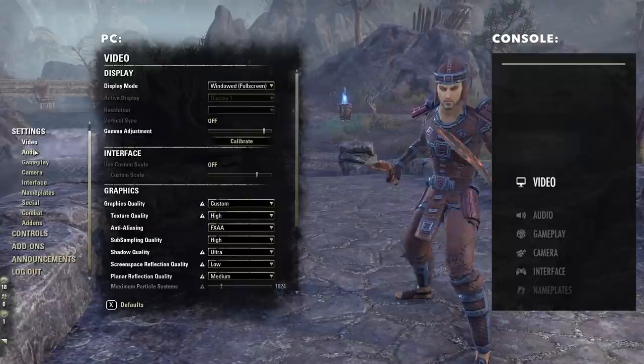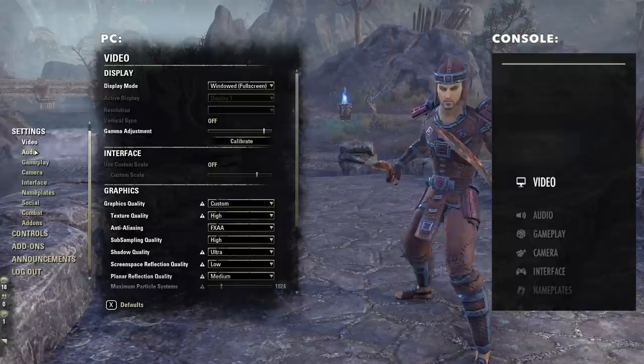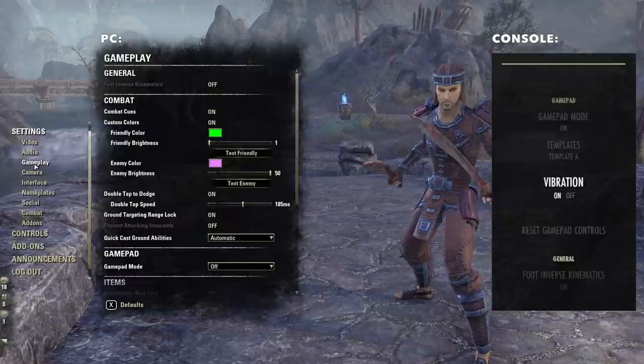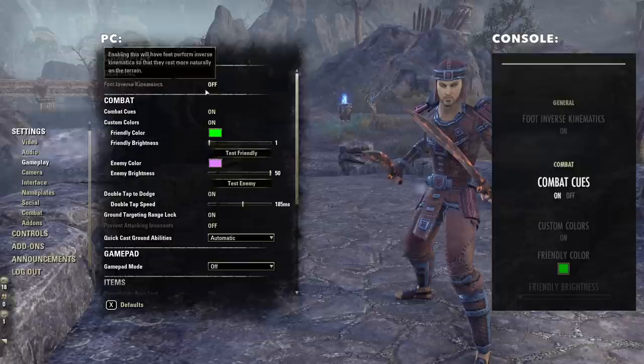I'm not going to bother with video and audio — I'm going to assume you'll do what's best for your system, whether PC, Mac, or console. We're going to jump right into gameplay settings and highlight some important things you should be doing. Number one: combat cues. These should be on.